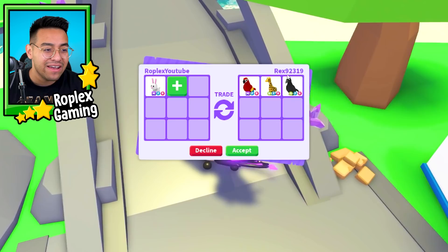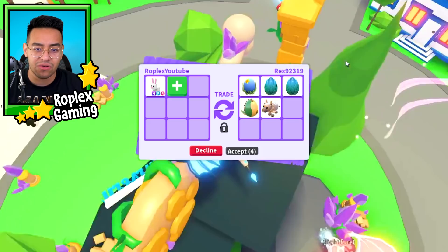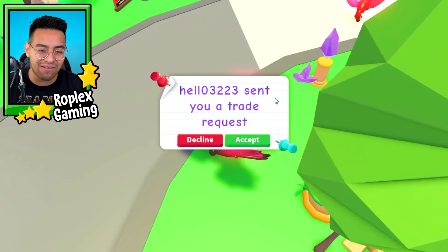If anybody's gonna offer for the Mega Bunny, it's gonna be Rex. I know he's super rich, especially with all of these pets. He put up a fossil egg, two Mythic Eggs, an Ocean Egg. Oxboxes were kind of cheap to get when they were in the game, so we're gonna decline that.